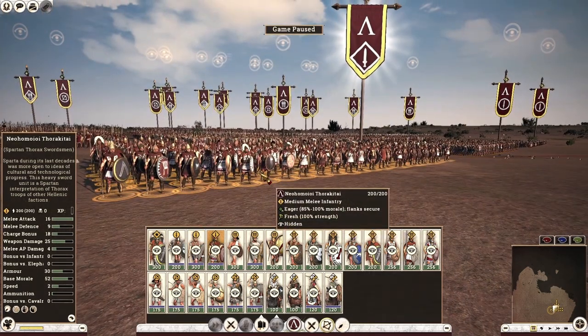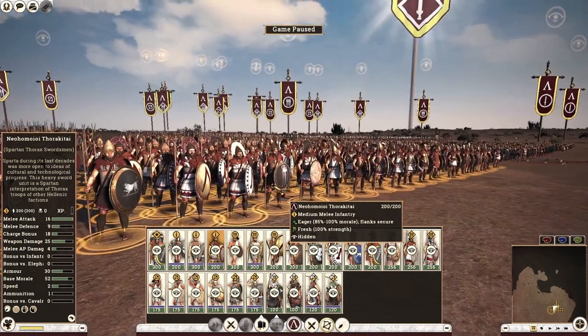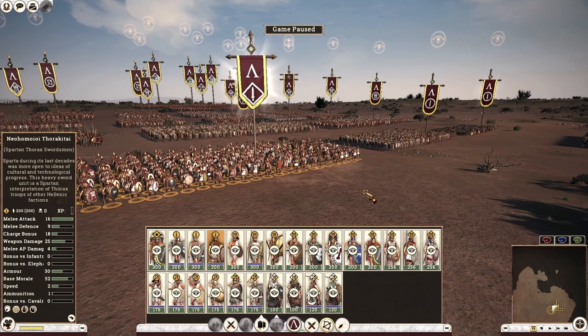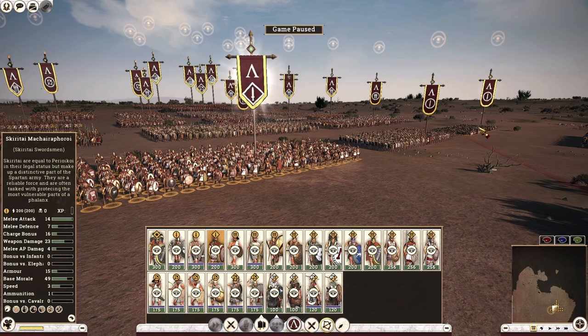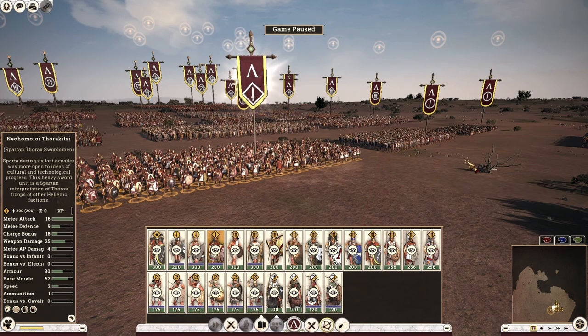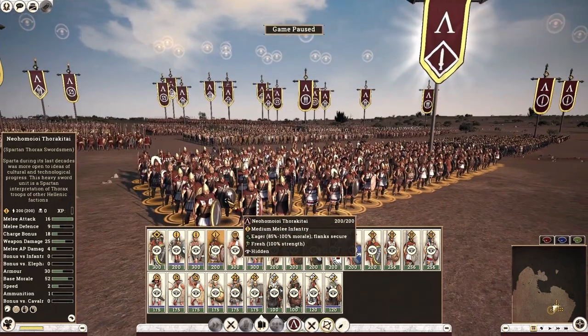Next, in the Thorax reforms, we unlock the Spartan Thorax Swordsmen. They have some respectable stats — 16 melee attack versus 14, 9 melee defense versus 7, and 30 armor versus 15 compared to the Skiritized Swordsmen. However, I wouldn't recommend these units either, because they come from your first class population, which is better used elsewhere as Sparta.